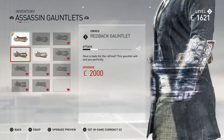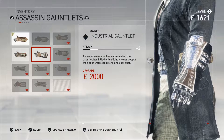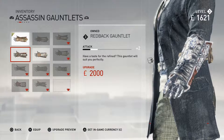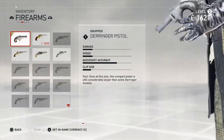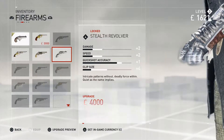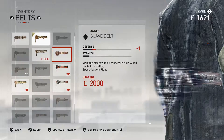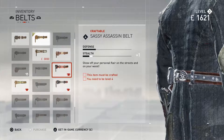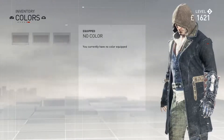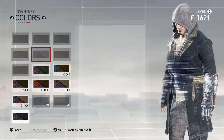Let's see gauntlets — redback gauntlets or industrial gauntlets. Same bonus, just which one do you like better? I think I like the redback better. We can't upgrade it because we can't afford that right now. Moving on to firearms — still locked because there's a level four we can't afford. Belts — we can grab the swab belt, lower defense but it's the price you pay. Colors: green, violet, and gray — interesting.